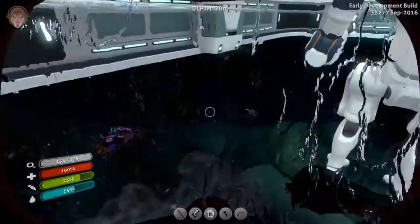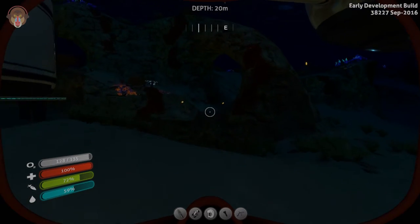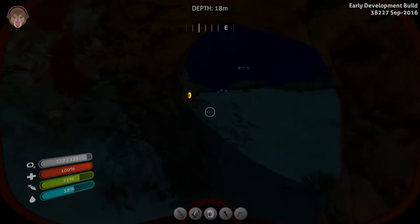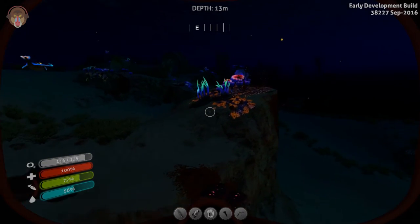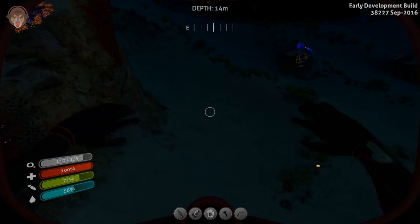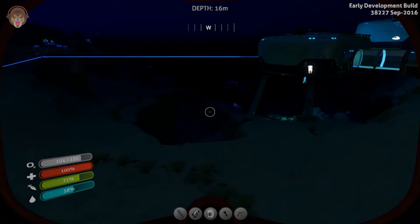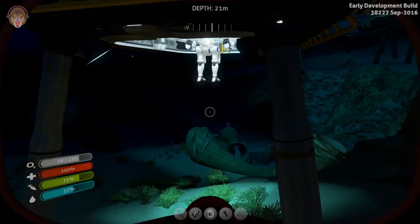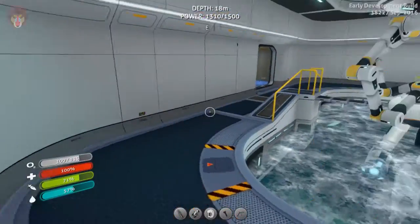I think you don't go thirsty as fast. Okay, let's see — we're at 59%. So let's swim around, see what's what. Just don't want to go close to that — that's a crash fish. It doesn't seem like the water drops that fast. So I think it might be that. Yeah, it doesn't drop that fast. Good for long journeys, I would say.